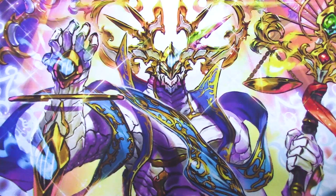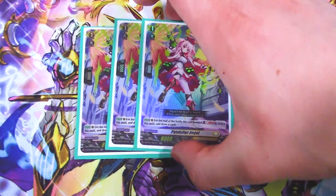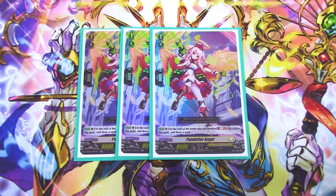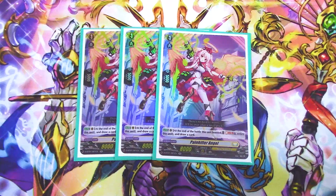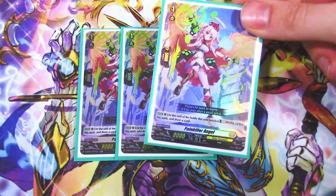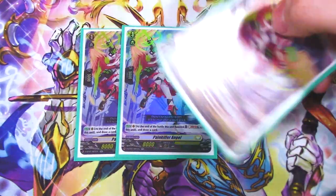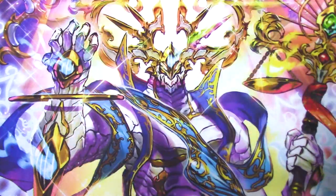Running Painkiller Angel at three copies — it's actually really good. At the end of the battle it boosted, soul blast one, retire it, and draw a card. Simple boost, soul blast, draw to go through your deck and build your hand. The deck doesn't draw a lot; it mostly filters for triggers, so taking advantage of any draw is important. You could run four copies and drop one Vachel — both are solid choices, though I'm being conscious about soul usage.